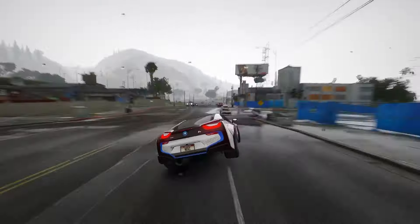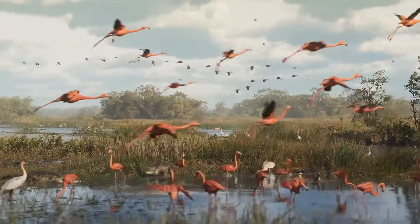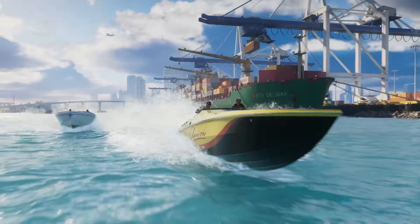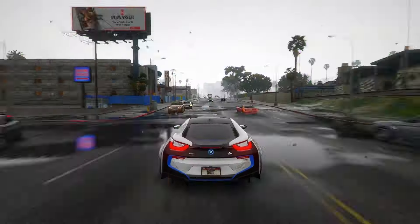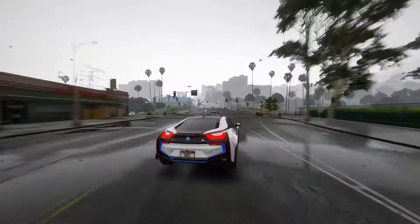Feature 18: Tourism is a big deal in GTA 6, making the game world feel alive. You'll stumble upon a clever take on a famous theme park, kind of like Disney World. And there's even the International Space Station — Rockstar's really going all out to make GTA 6 an awesome experience.